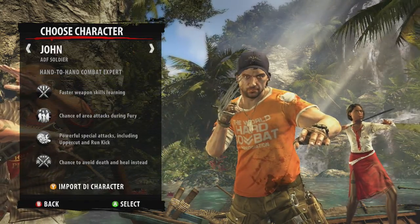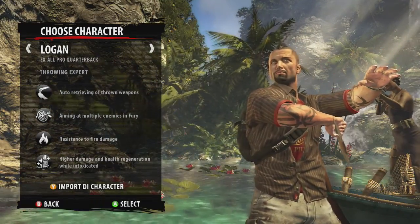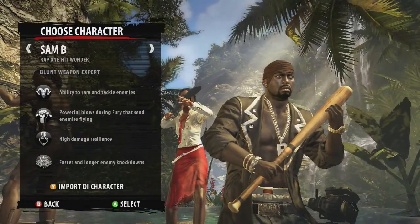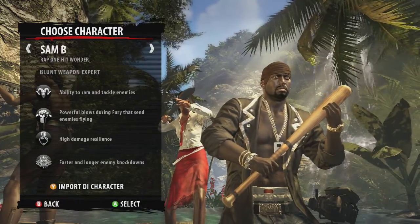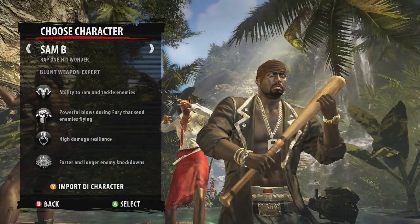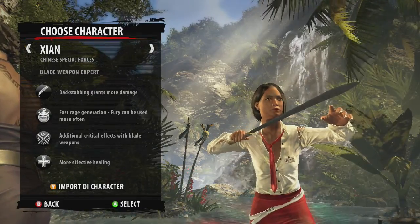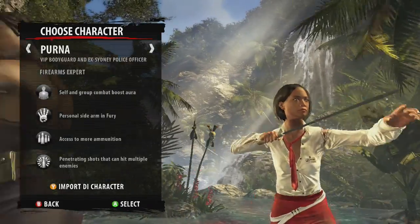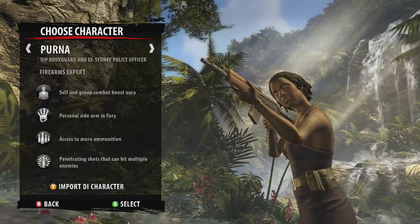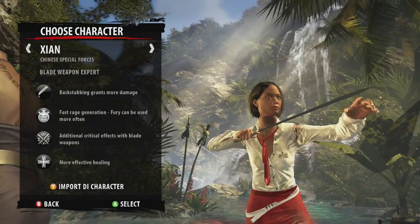So we have character selection here. This is an ADF soldier, hand-to-hand combat expert — he has a cool blade. This guy has a double-edged sword, looks like he's gonna cut his finger off. This guy's a rap one-hit wonder who uses a bat. This chick has a sword, and this chick has a personal sidearm with fury access, more ammunition, and penetrating shots that can hit multiple enemies.